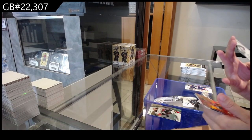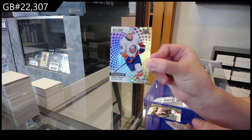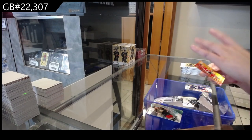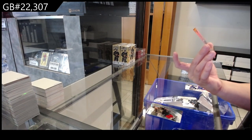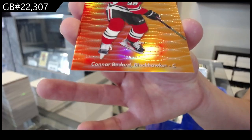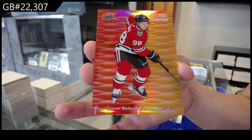Oh my god, I love these. I don't know what this is called, but I love it. William Dufour for the New York Islanders. We have a rookie of Leo Carlson for Anaheim. And a red-orange colorful rookie for the Chicago Blackhawks, Conor Bedard. My first pack of Allure and already a Bedard.